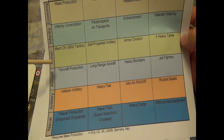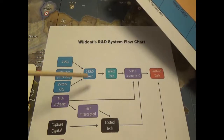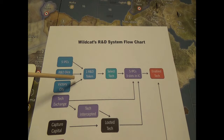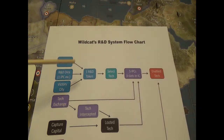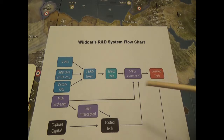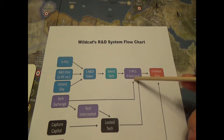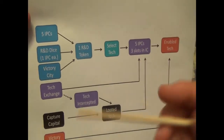What if the Brits choose infantry conscription and Germany already has it? Then Germany can move to the next thing in that research area. What if the UK doesn't have any techs yet? Then Germany gets an R&D token and can select a tech and pay five IPCs. When you capture the capital you don't have to worry about transporting the tech back to your base, but you still have to pay five IPCs and have three slots available in an industrial complex before you can enable the tech.